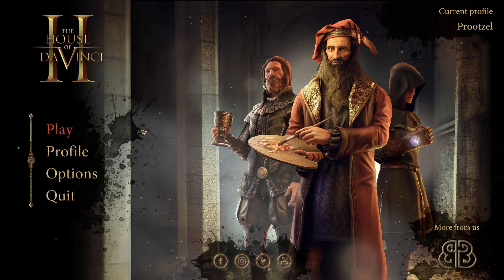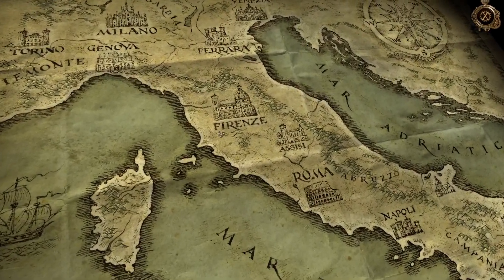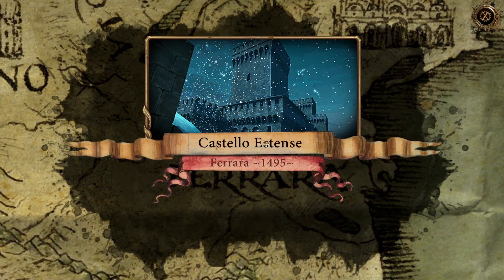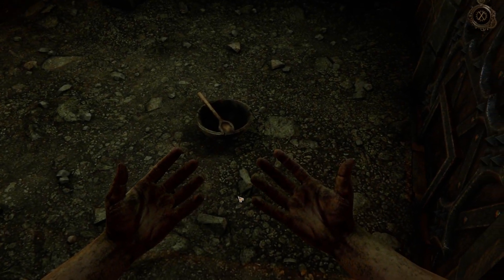Check out this guy over here looking like Altair from Assassin's Creed. Let's jump into it — House of Da Vinci 2. I'm excited, I love these escape-roomy puzzle-y games. Forense — I feel like you go there in Assassin's Creed. Castello Estense, Ferrara 1495. I might have said 1492 before just because, you know, it gets stuck in your head.